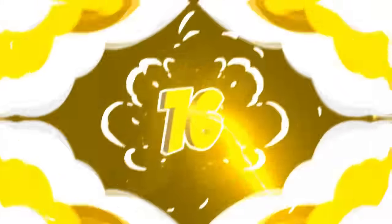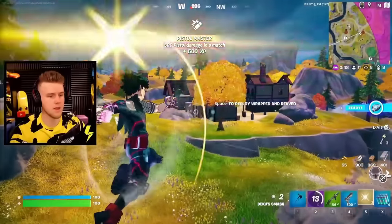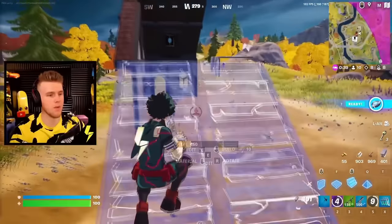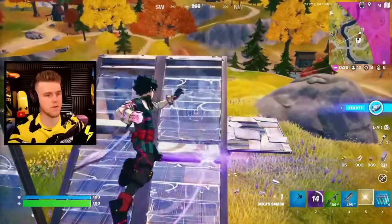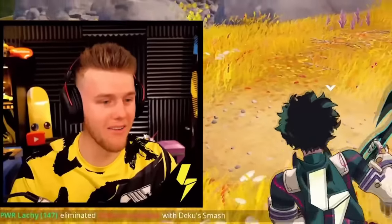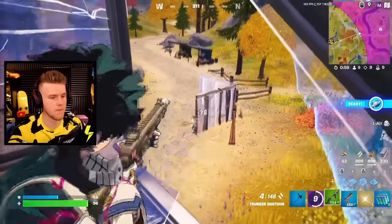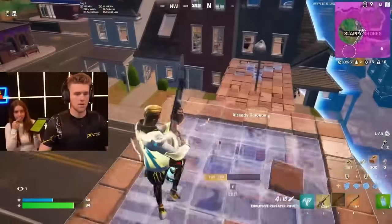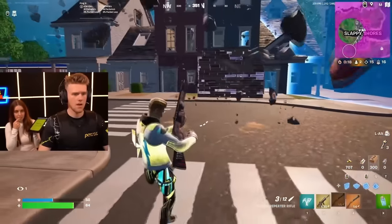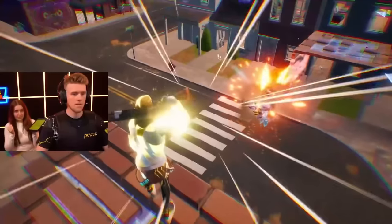Moving on to another backbling — the Power Pack. Similar to what I said with the Rainbow Clover, we don't really see too many people using backblings in more competitive game modes and tournaments. However, the Power Pack is something I do see quite a bit — a lot of people who support the Power team use it. I think it's one of the cleanest backblings in Fortnite with a really simplistic design that works with all your favorite skins. Since a lot of people don't use backblings anymore, this is a good way to stand out, especially paired with skins like the Superhero skins or K-Bar.